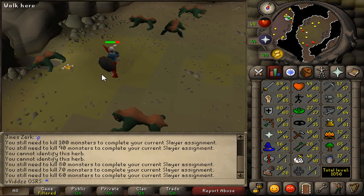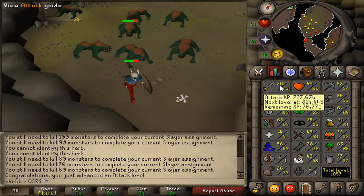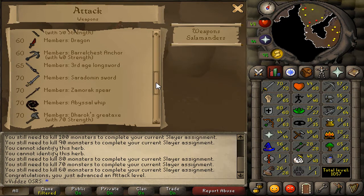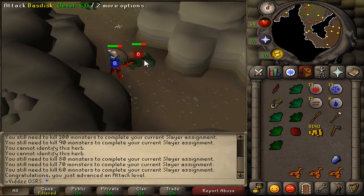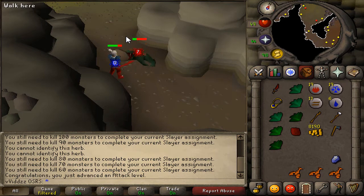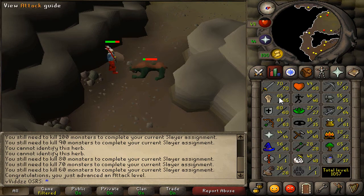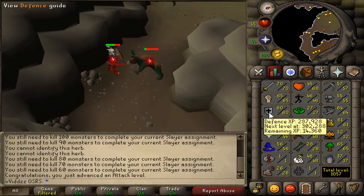One experience away from 70 Attack — and there we go, 70 Attack! Now I can use the Abyssal Whip and the Saradomin sword. The only problem is financing the whip. For the time being I'll be using my Dragon Scimitar to get 70 Strength, and then work toward 70 Defence as well. Once I have those base 70 stats I can move forward.